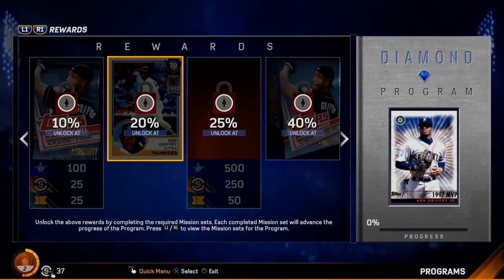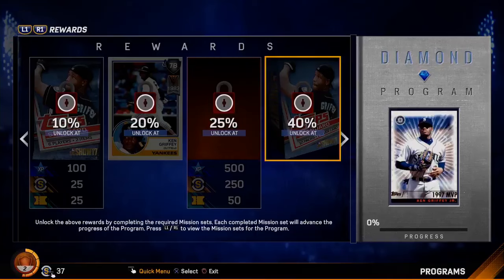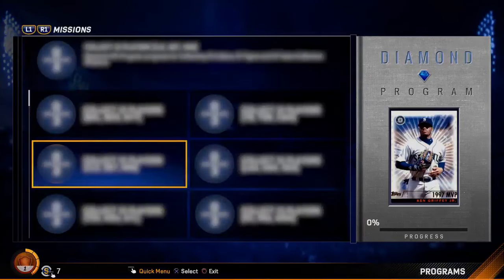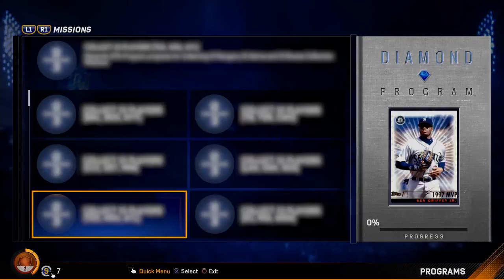It doesn't look like they've told us exactly how you unlock the percentage completion yet. But it does appear you can unlock things like XP, stubs, tickets, packs, and some cards. That card shown is Ken Griffey Sr. — I believe that's 1983, not his rookie year — as a 78 overall. Programs are going to be updated throughout the year and provide some of the game's best rewards. As you can see right there, there's a 99 overall Ken Griffey Jr. that appears to be the reward for the Diamond Program, which is probably going to be one of the best cards in the game since he's the cover athlete.